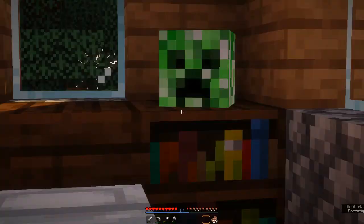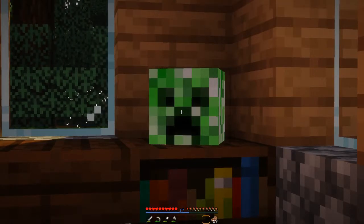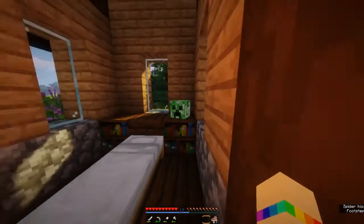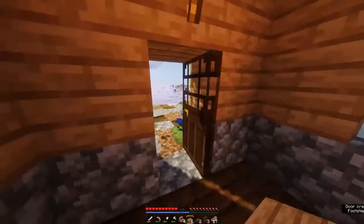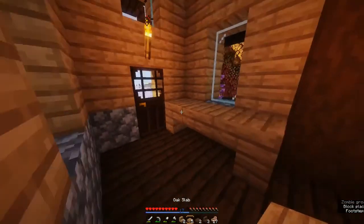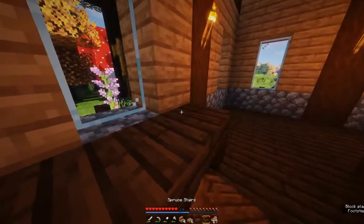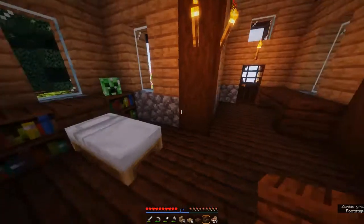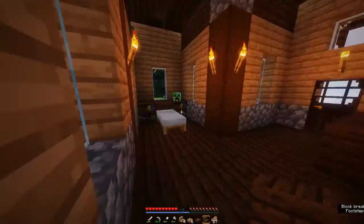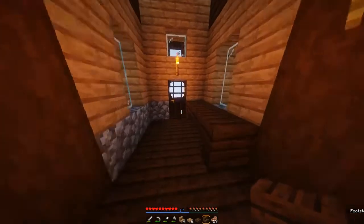I got this creeper head in the last episode via a plugin — sometimes when I kill mobs it drops their heads. No one seemed to mind, so I'm just going to use it as decoration. Next, I'd like to put in a little table over here by the front door. Oak doesn't look great, so let me try spruce. The spruce blends into the floor a little, but it kind of evens things out. I'm thinking I might actually change the floor into stripped oak logs — yeah, I quite like that with some carpet.